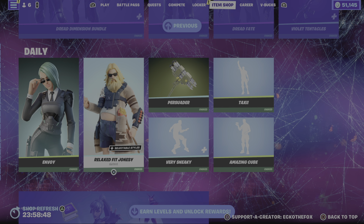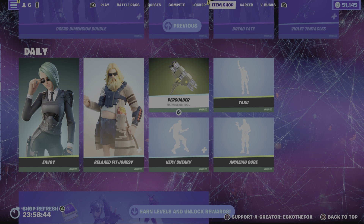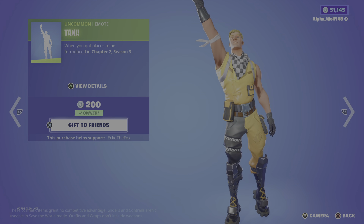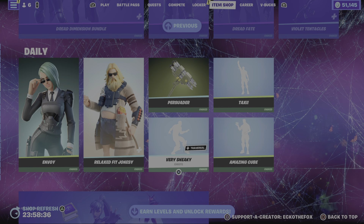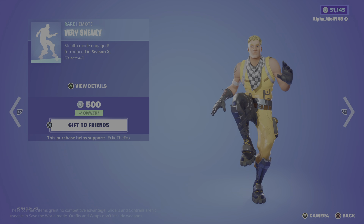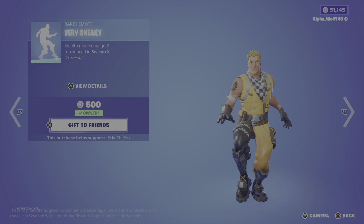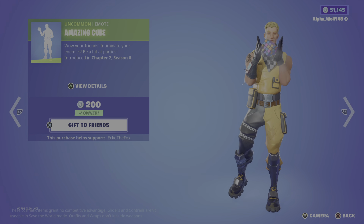We have Envoy, Relax Fit Jonesy, the Persuader Pickaxe, the Taxi emote, the Very Sneaky emote, and the Amazing Cube.